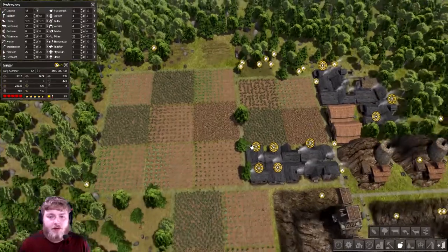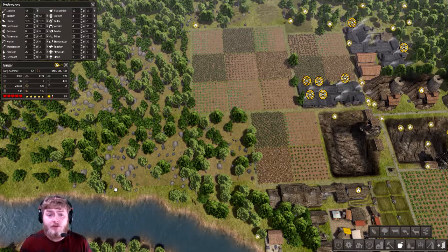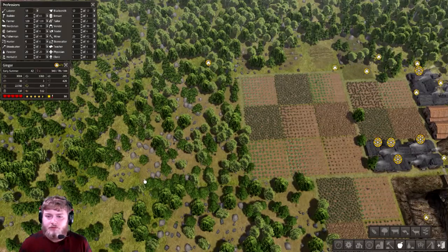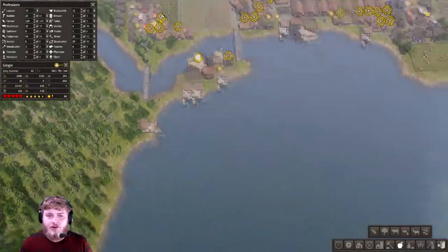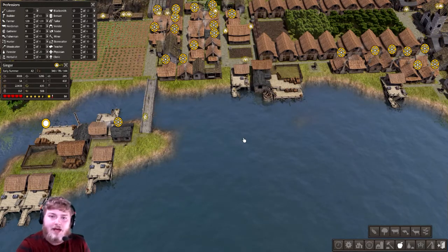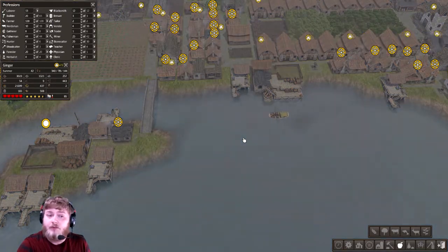That is a big jump on our population, and I'm hoping we can handle it. If not, we will face extinction and it will be the end of the town of Ginger. We are getting some serious lag. I think we're going to have to stop at about 500 adults, just because my system really can't handle that. It's a shame, but when I get a better system, we can pick up where we left off. We're not stopping yet — we're going to reach 500 first, 500 full-blown working adults.